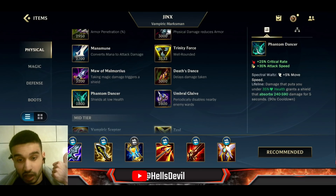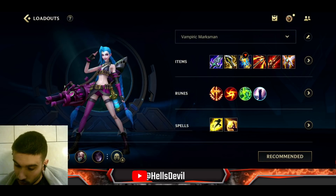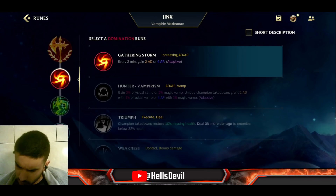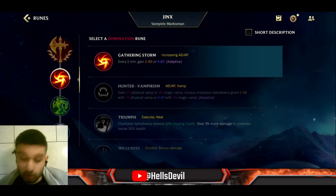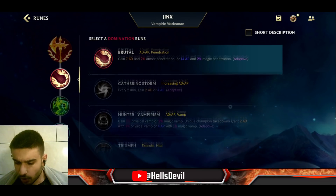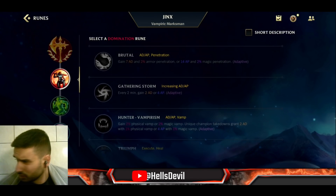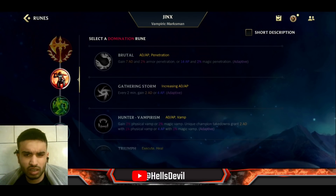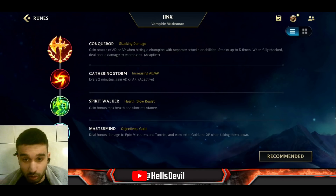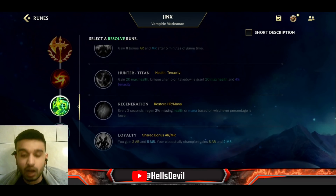Only go Phantom Dancer if the enemy has champions like Evelyn, Katarina, or Akali — crazy dive champions. For runes, always go Conqueror. Then it depends: I like Gathering Storm for that crazy late game damage, but you can go Brutal for early game damage. I've seen people run Champion rune on Jinx but it doesn't make sense — you're not going to snowball early, you want to scale into late game. So either Gathering Storm or Brutal.